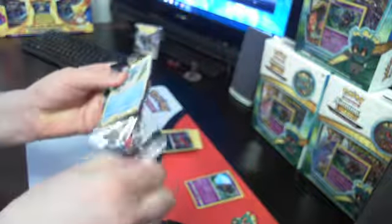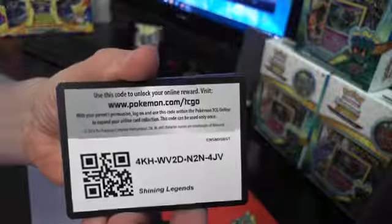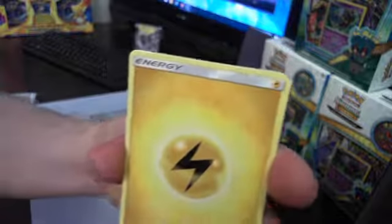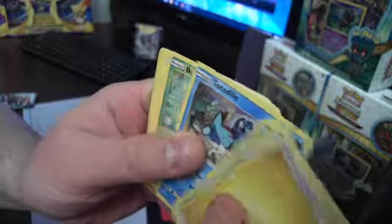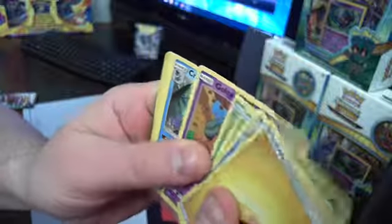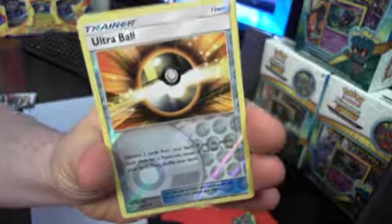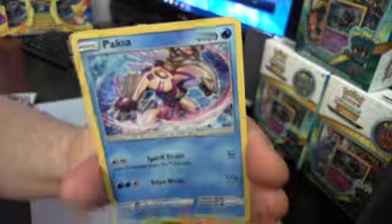All right, last pack. Good luck on the code. Two, two, three, four — flip her over this way and here we go. Ultra ball, reverse holo, and for our rare — Palkia.